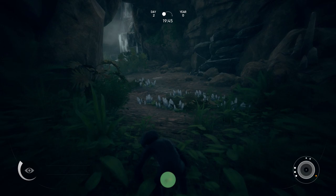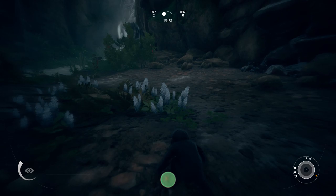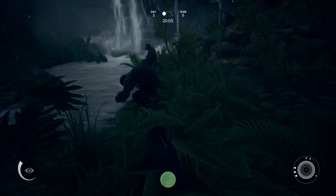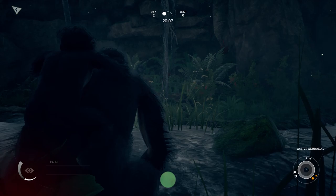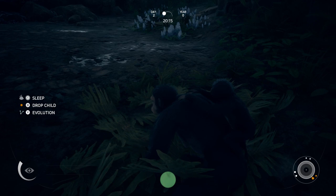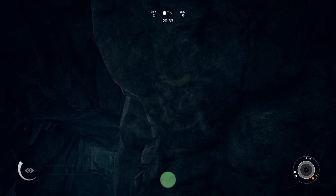Now this gives us an opportunity to show you how we actually change to different characters. If you go back into the camp, I didn't know you could control the baby like this all the way back to camp — that's actually really cool. So if we go over here, we should be able to change to this other gorilla. We do this — we're going to piggyback — and now we're controlling the older one.